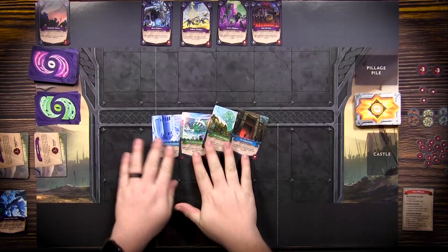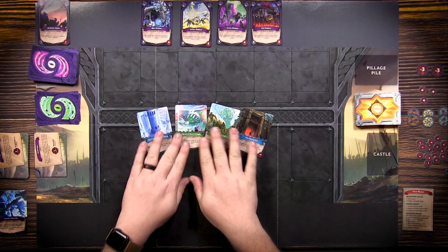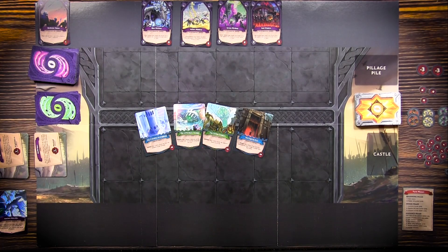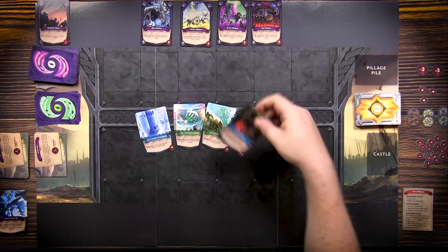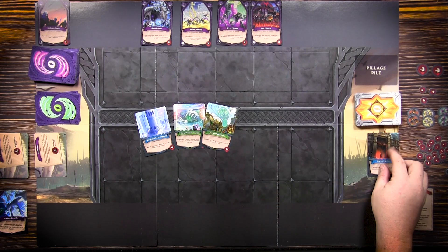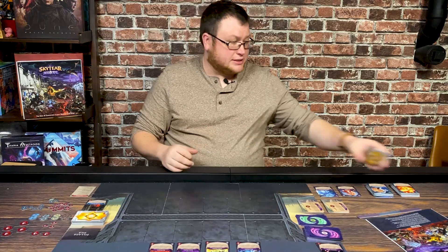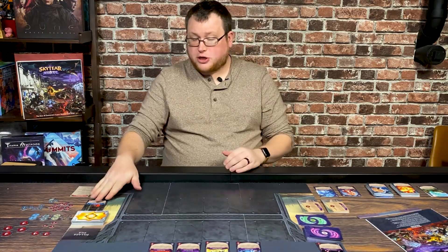You're also going to choose one of the castles to defend. Some castles are easier to defend than others based on their abilities. I'm going to choose this blue one, the Gaping Maw, and it goes over here where it says castle. So I have my alliance deck and the castle I'm defending. If you're playing with two players, you're both defending the same castle.